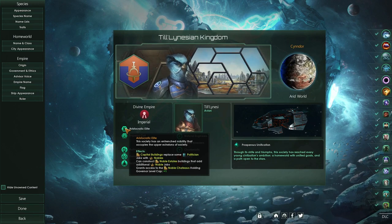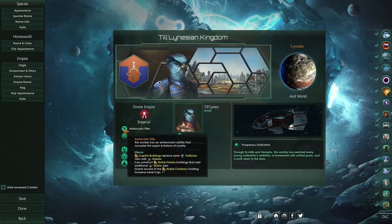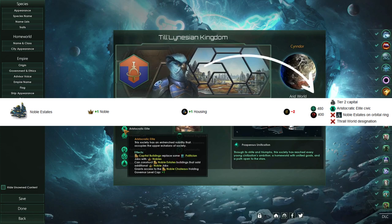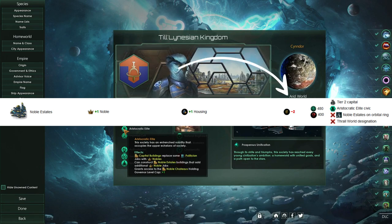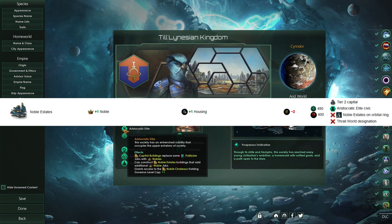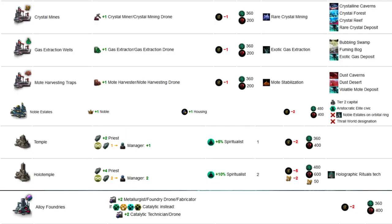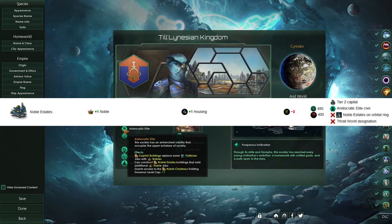Moving on, we can look at the noble estates building itself and see how that plays out. The noble estates building will take 480 days to complete, will require 400 minerals up front, and has an energy upkeep of 2. The benefit is that it will provide 1 housing and 1 noble job. At first glance it doesn't seem like a whole lot comparing it to some other buildings, and only giving you 1 job for a building might not seem very impressive — but once we get into the actual benefits, I might be able to change your mind.